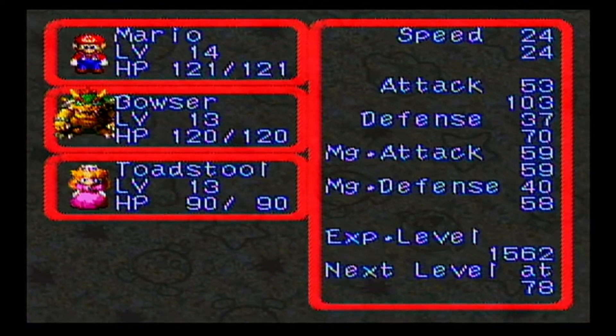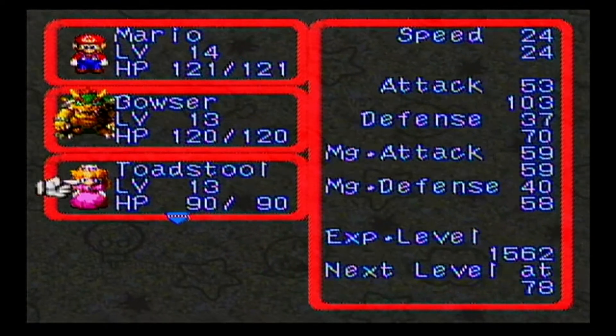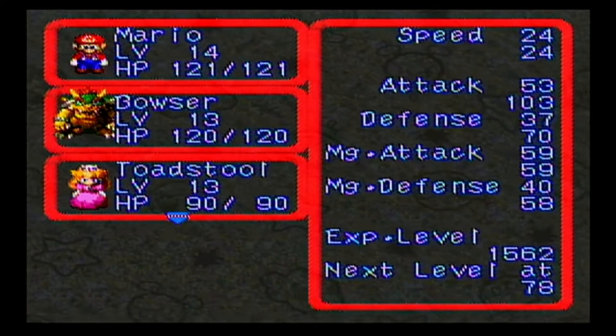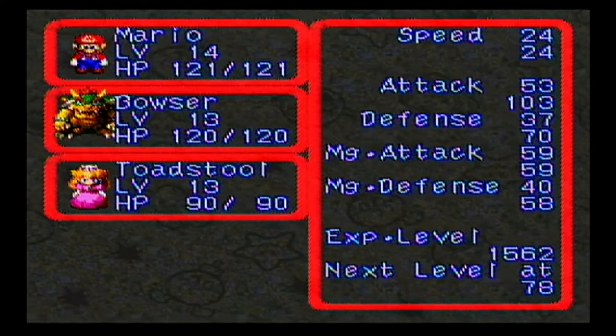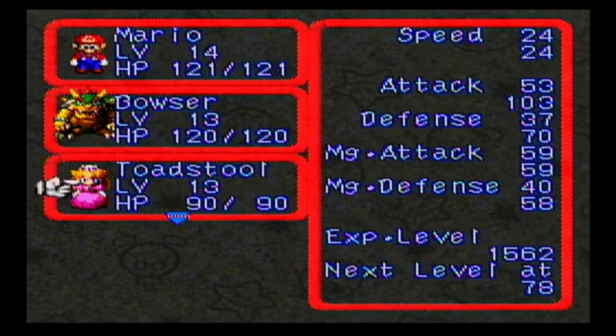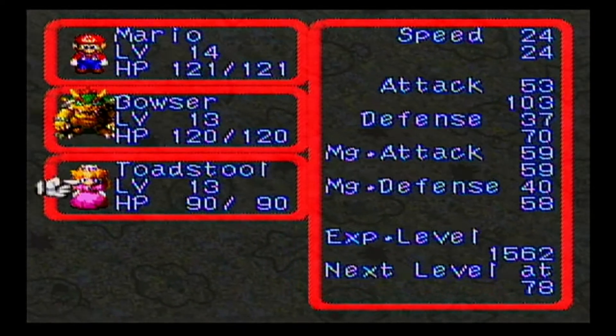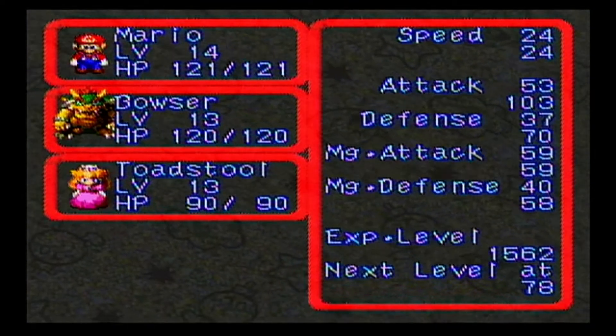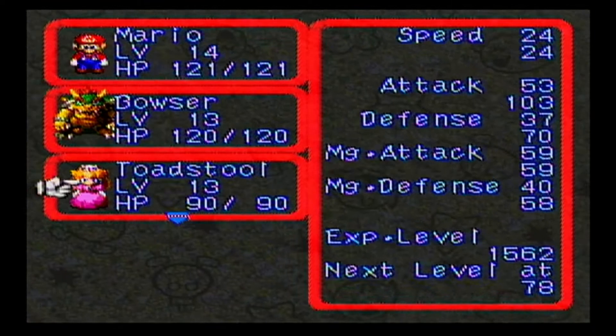It does also affect your stats slightly. When you equip it, it won't say that it affects anything. However, from what I've seen and looking into it, it basically works a lot the same way the amulet does, where it decreases the elemental damage you take.